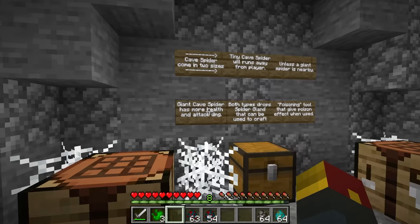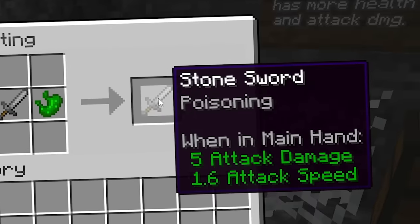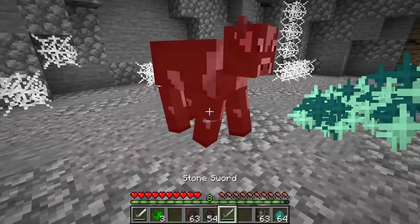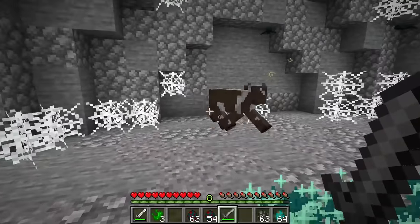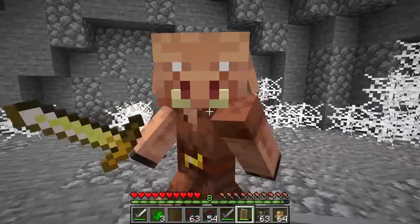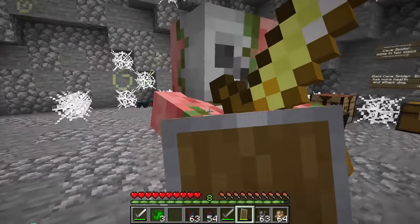Giant cave spider has more health and attack damage. You can use the spider gland to poison weapons. You are poisoned now. You can even use it to make shields with poison, and if you were to use the poison shield to block a mob, it will also cause that mob poison damage.